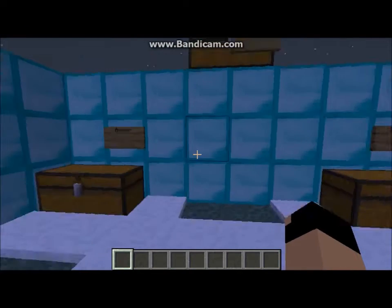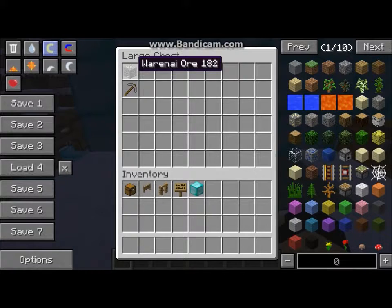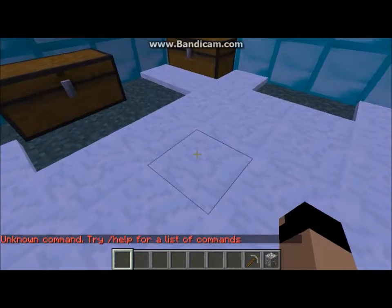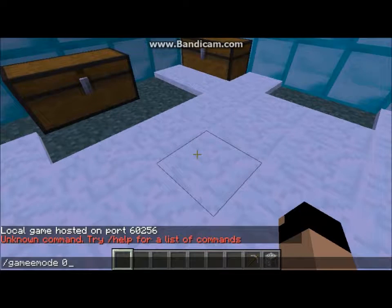First I'm going to do the ores. Now, there's only one ore, but you can mine it with a stone pickaxe — it can't be with a wooden, it has to be with a stone. Let me switch my game mode to survival and show you guys what it drops.